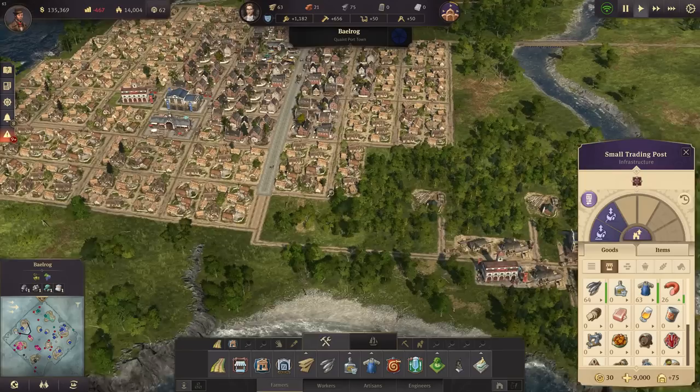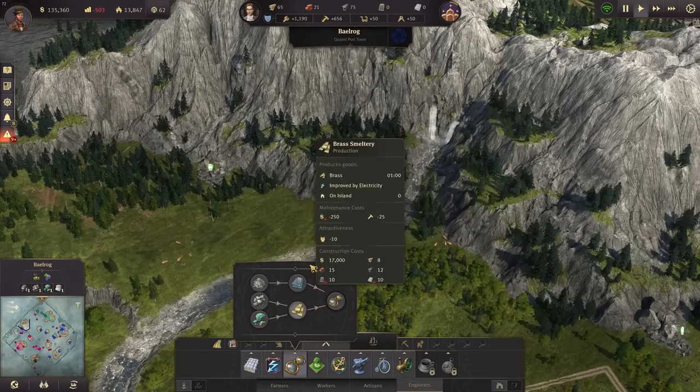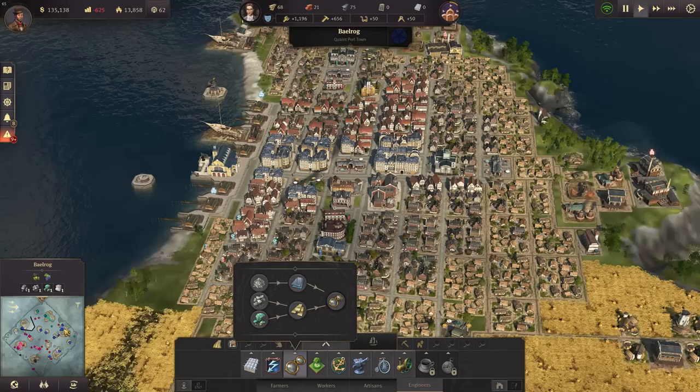What we want to do now is start a new production: spectacles. For spectacles we need zinc and we need copper - both of them we have here in Balrog. So let's have a look at copper, and zinc is over there. It should only cost us wood really, and perhaps some bricks - okay, they are very expensive, those mines. So we need reinforced concrete as well.